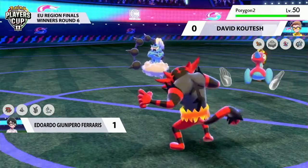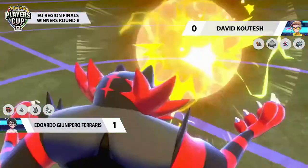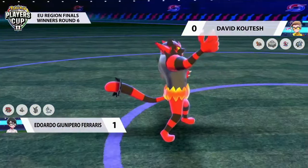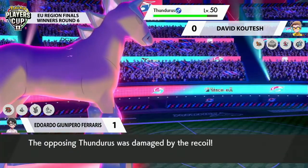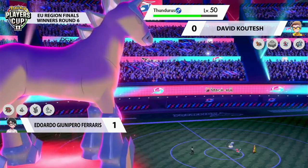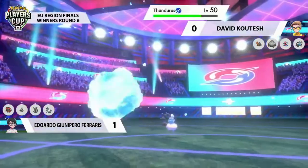Now we're going to see Incineroar go for the Fakeout onto Porygon-2 — so Porygon-2 not able to move for this turn. But Thunderous will go for Wild Charge, and wow, Incineroar gets knocked out just like that. Incineroar dealt with very, very handily there. The recoil coming through makes Thunderous a very tempting target. Porygon-2 not able to do anything. But Glastrier is going to be able to fight back — let's not rule that out.